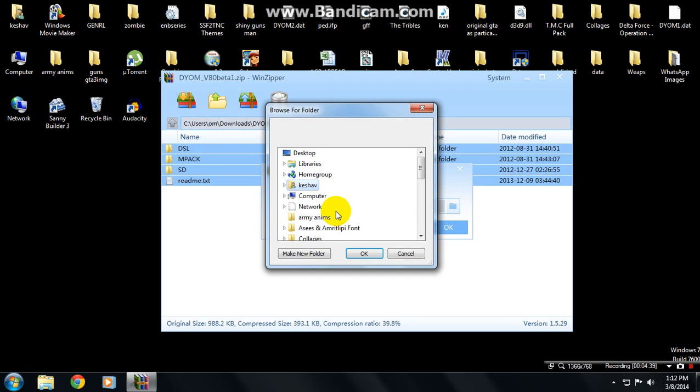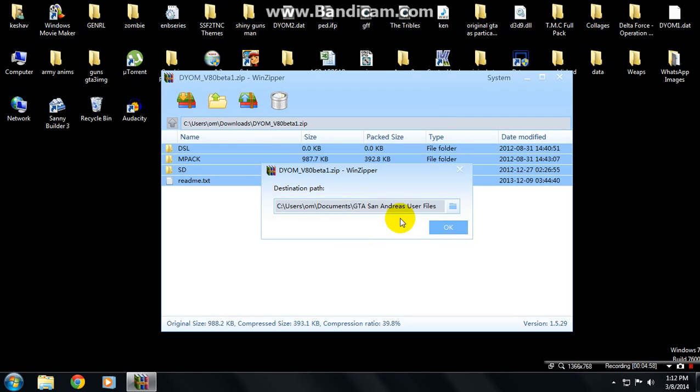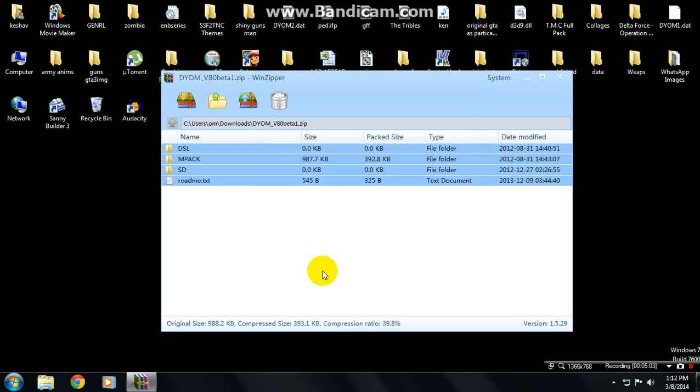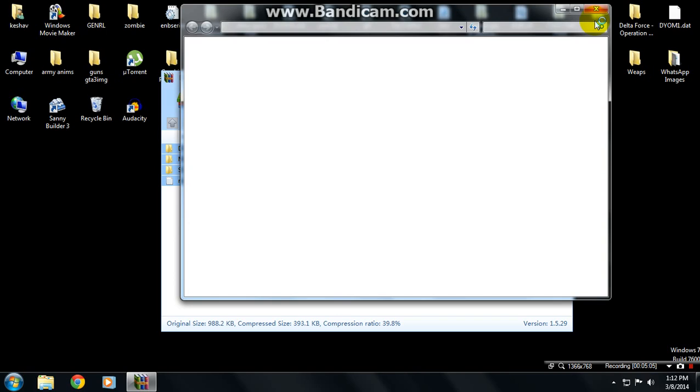You have to extract them to GTA San Andreas User Files — it's always in Documents. Go to My Documents, then GTA San Andreas User Files, and install there. That's it — everything is done.